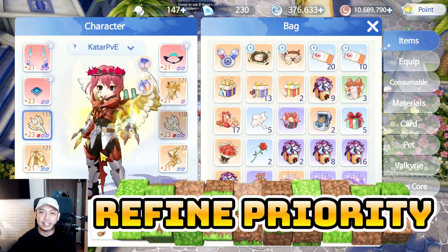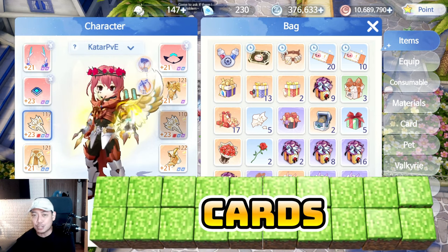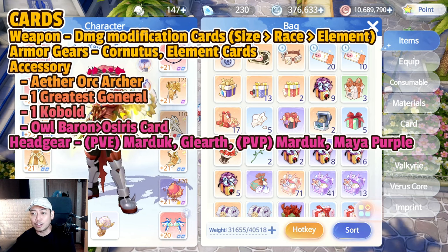For refines, you need +18 on your weapon, +15 on accessories, and +15 on the armor set. For cards on your weapon, use damage modification cards with priority on size, then race, then element. For armor: Cornutus Card and elemental cards for PvP. For accessories, the first priority is the Aether Orc Archer card, which causes your character to release Double Strafe every time you crit. Since your character crits constantly, you release Double Strafe every 0.5 seconds — a huge DPS increase. Then one Greatest General, one Kobold, and one Owl Baron, or Osiris for PvP. For headgear, Maya Purple to prevent casting Sight.